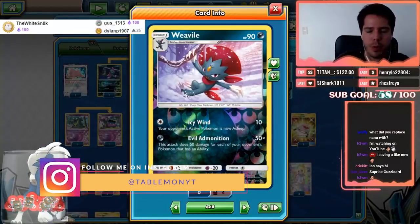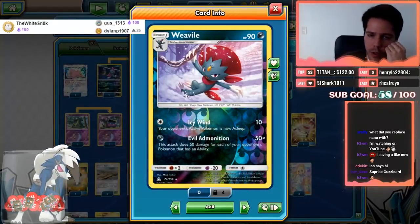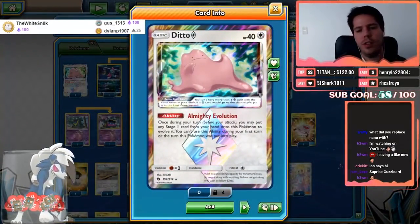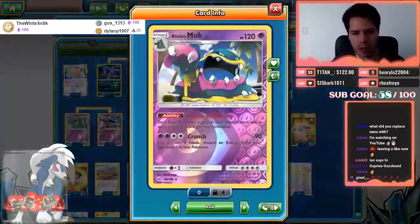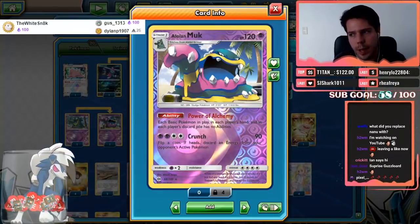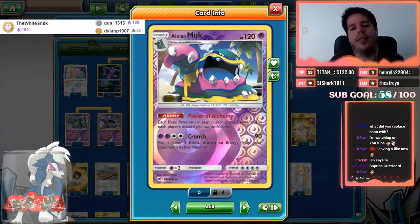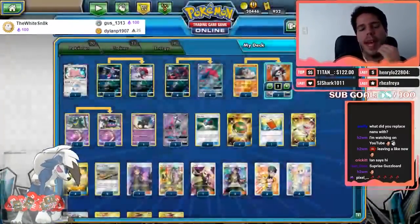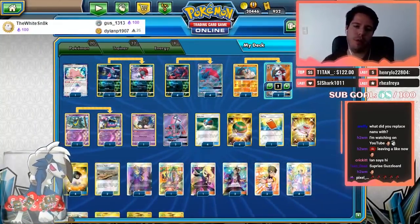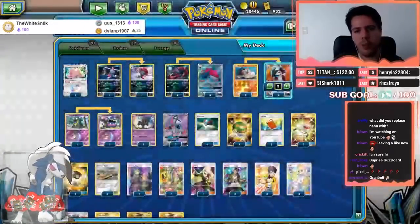Evil Admonition can do a lot of damage and forces your opponent to play around not having abilities, or accept they'll probably lose a GX for a non-GX. We have the third Prism Star which can evolve into any of the stage ones. The one-one Alolan Muk line is also here — Alolan Muk essentially counters Gardevoir decks, which are usually a bad matchup. Its Power of Alchemy removes abilities from all basic Pokemon in play, in both players' hands and discard piles.